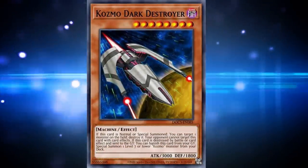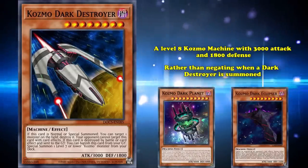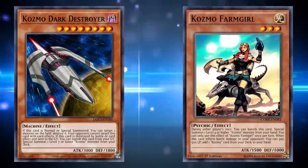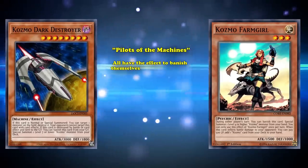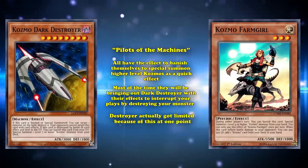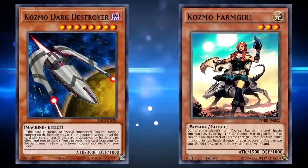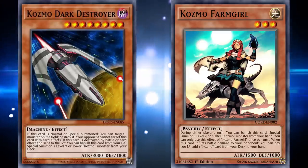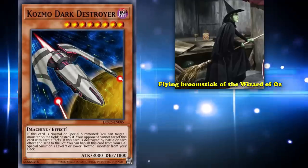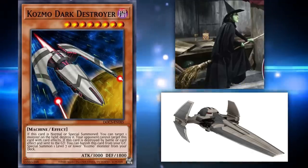Next up is Cosmo Dark Destroyer, arguably the most popular Cosmo machine. It's a level 8 machine Cosmo monster with 3,000 attack and 1,800 defense. Unlike Dark Planet or Dark Eclipse, when Destroyer is summoned it can destroy one monster on the field. The lower-level Cosmos — the pilots — all have the effect to banish themselves to special summon a higher-level Cosmo as a quick effect, so most of the time they'll bring out Dark Destroyer during the opponent's turn to interrupt their plays. Dark Destroyer was even limited at one point because of how good the effect was — the destruction, the floating effect of special summoning from the deck, being untargetable, having good stats, and how easily the archetype recycled it. In terms of inspiration, Dark Destroyer takes from the main tools of transportation of each franchise's antagonist: the Wicked Witch's flying broomstick and the Scimitar Sith Infiltrator.